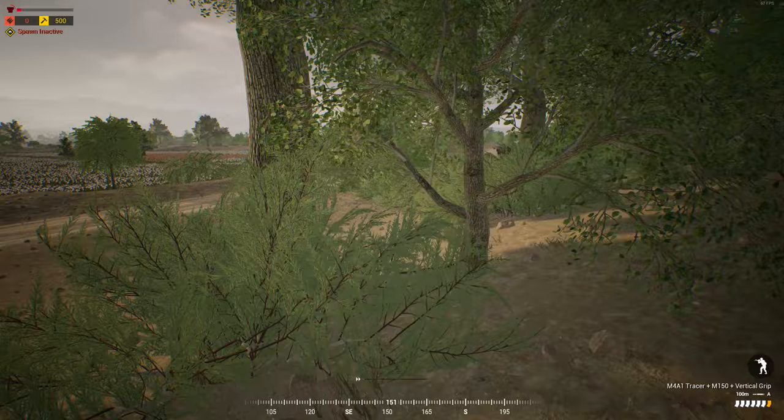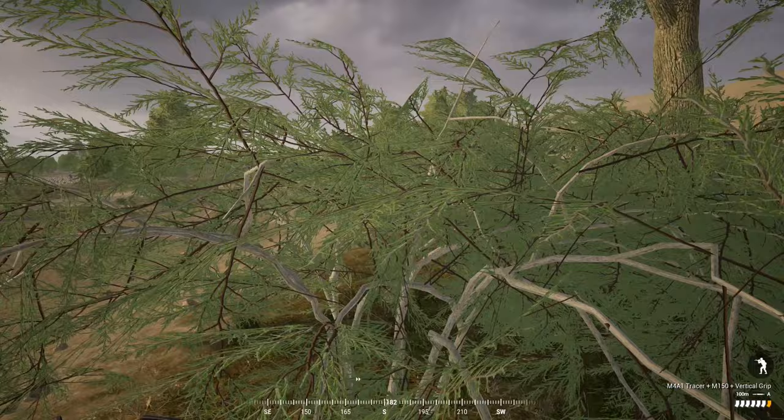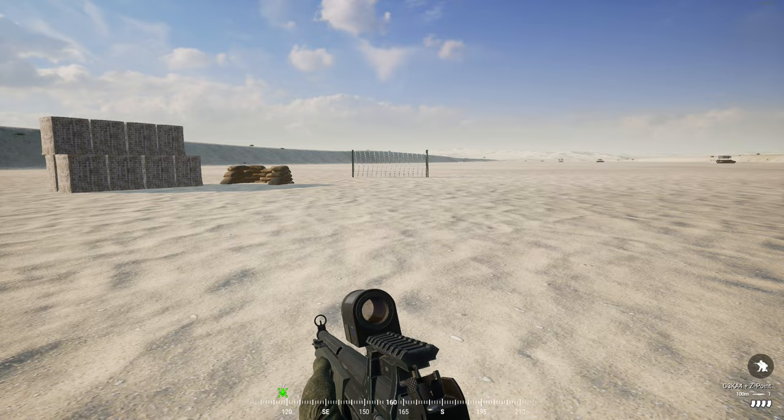Once it bleeds out it's dead. You have lost all the supplies on the FOB as well as 10 tickets. Note: you can shovel down your own radio without losing tickets, but you do need to shovel it down — if you use explosives you will lose tickets still. Tech structures and weapons will disappear once the FOB bleeds out, however any fortifications such as sandbags or hesco walls will remain.